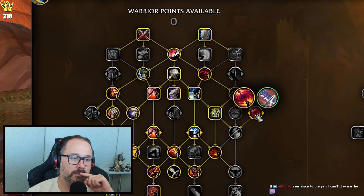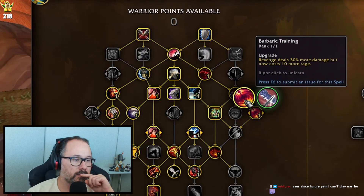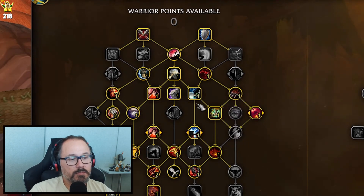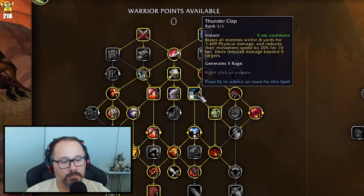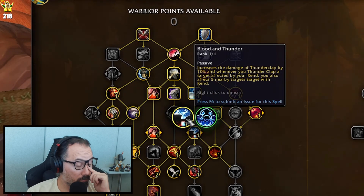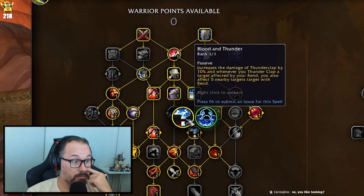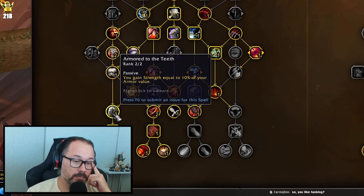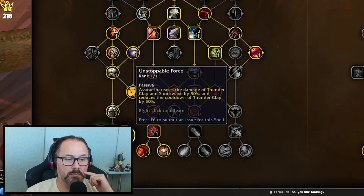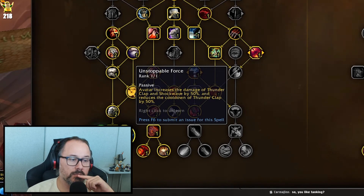We're grabbing different Revenge talents: Frothing Berserker for rage refund, Barbaric Training for amplified Revenges, and Seismic Reverberation which makes Revenge hit an additional time when hitting multiple targets. The bulk of the build comes down through the middle and then swings left — picking up Thunderclap, Blood and Thunder to spread our Rend. We maneuver down the left side to grab Armored to the Teeth, Avatar, and Unstoppable Force, giving us more Thunderclaps within the Avatar window and reducing cooldown so we can apply Rend more. In larger pools, Unstoppable Force tends to be the play.